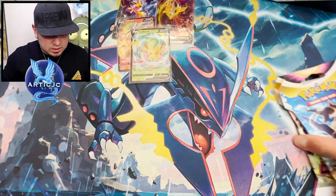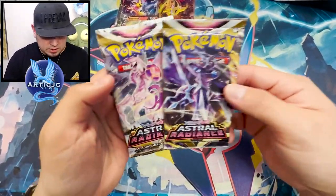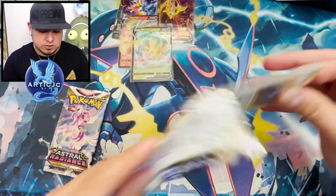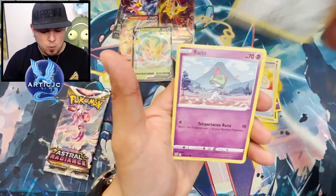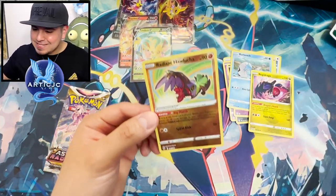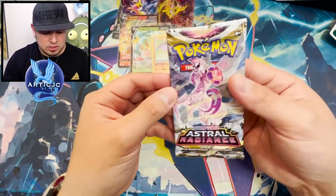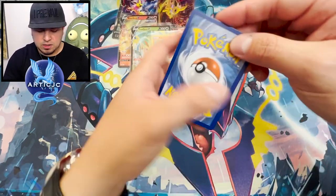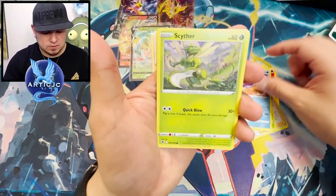I got two more Astral packs sitting around to open before we go into that Palkia box. We got an Origin Form Palkia and Dialga — we'll do Dialga first. Maybe these two cards will bless us with an Altare Dialga. I haven't pulled a single Trainer Gallery. Finding Astral Radiance — people hate this set, but it's not that bad. Speaking of Radiant: Hawlucha, Regidrago. I'm a big Legends of Arceus fan. That's what a lot of these card arts are from. Which reminds me, I should probably finish that game — I think I'm at 220 out of 244. I need to finish that before Scarlet and Violet drops.